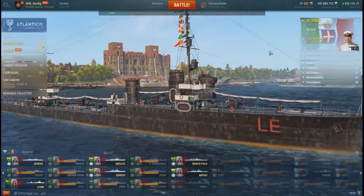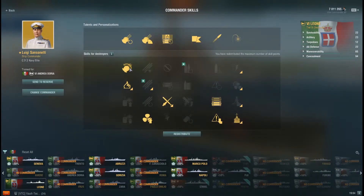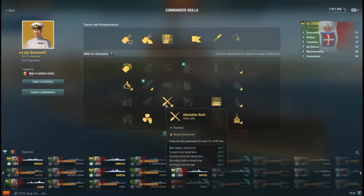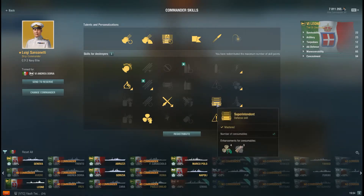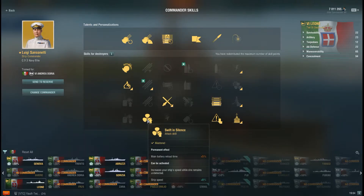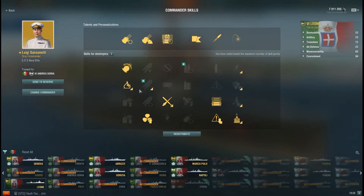I have a standard camo on it — I have a lot of camo still left, welcome to Santa Crates 2018, went a little overboard that year. For captain skills: I take Grease the Gears because the guns do turn slowly, I take Demolition Expert for better fire chance, I always take Adrenaline Rush. Next is Superintendent — you only get two smoke charges and I need the third one, especially late in the game. For all my Italian ships and many of my destroyers, I'm now taking Swift in Silence: automatic plus 8% speed boost when undetected. These boats need it or you're dead.